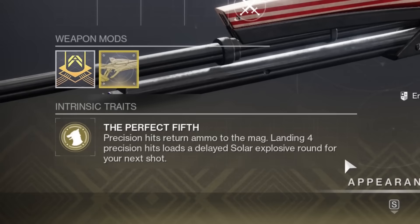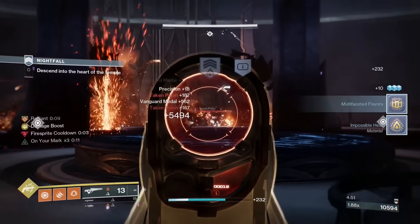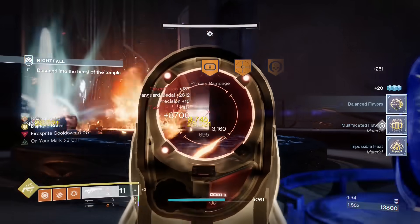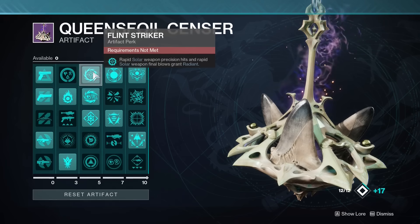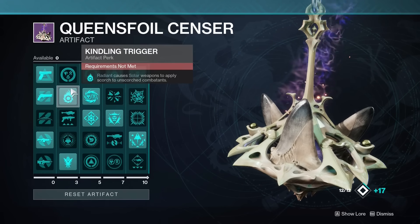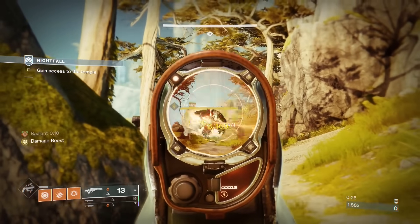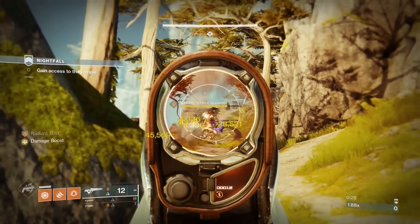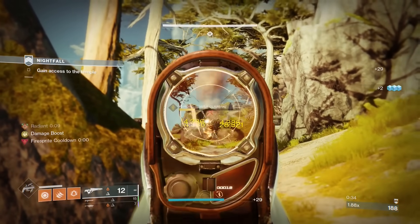Polaris Lance. This has Perfect Fifth — get 4 precision shots, and your 5th will create an explosion that applies Scorch. Not quite enough for an ignition, but this has become one of the best exotics this season thanks to a few artifact mods. Flint Striker makes you radiant with rapid precision hits, which you're going to be doing constantly with Polaris, and Kindling Trigger makes Polaris Lance Scorch targets while radiant. If you use both of these alongside Ember of Ashes to apply more Scorch stacks, every single Perfect Fifth shot will create an ignition, and this will deal a ton of damage and stagger the enemy over and over with every single Perfect Fifth shot.